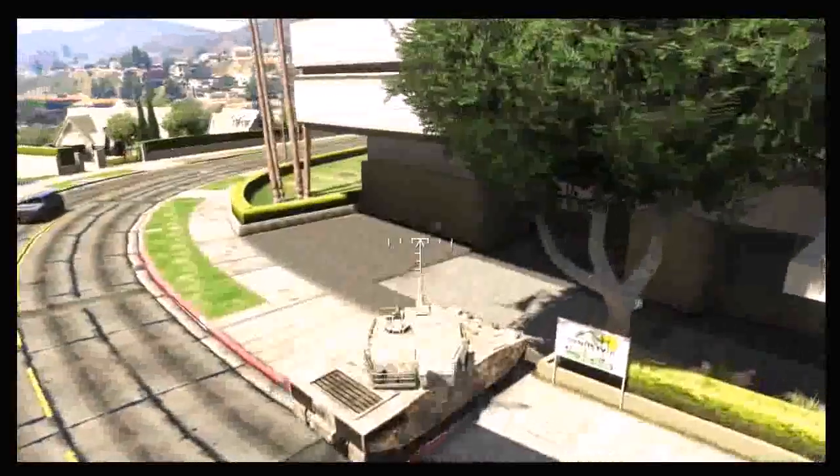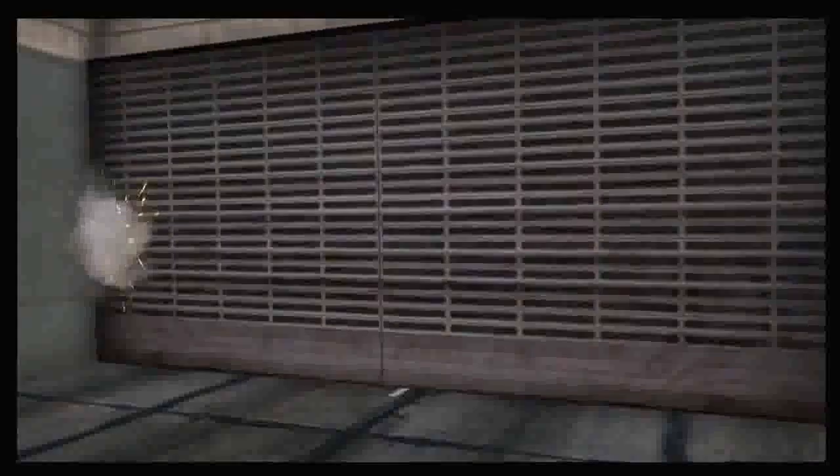Once you get a tank, you want to drive to your garage and block it by just driving the tank into it. Once you've blocked your garage, get out of the tank. As you see right here, I park my tank in front of my garage and get out, and from there it's gonna put you inside your garage — it's gonna glitch out a little bit like this.